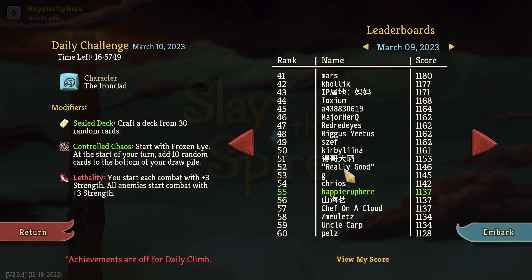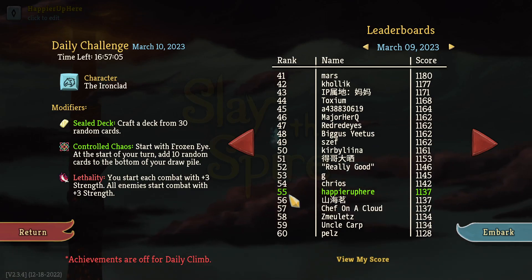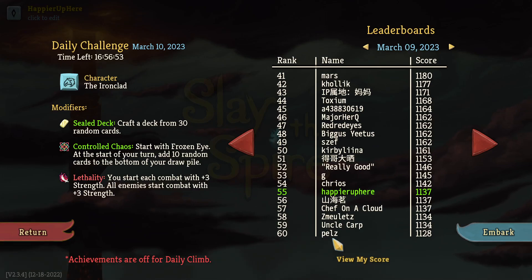No familiar names in the top 40, and then it's me here with 1137, tied with Chef in the Cloud. I did fine - I perfected four elites and only one boss, only got one collector bonus, so nothing too impressive. Which means it's very impressive that I actually got 55th place given that I didn't perfect that much. Chef under Cloud got a very similar run. I was able to get the Eye Like Shiny modifier and also enjoyed the Ring of the Serpent, which I think I rarely get to enjoy - so that was a good change of pace.